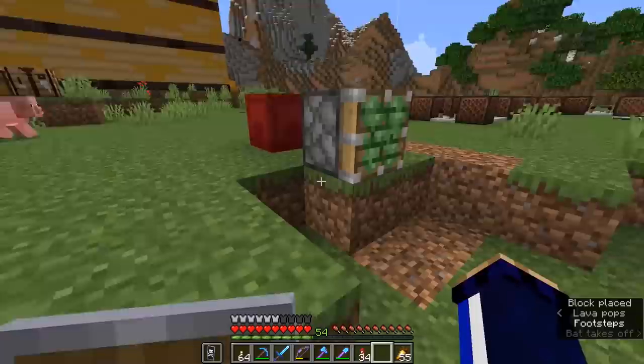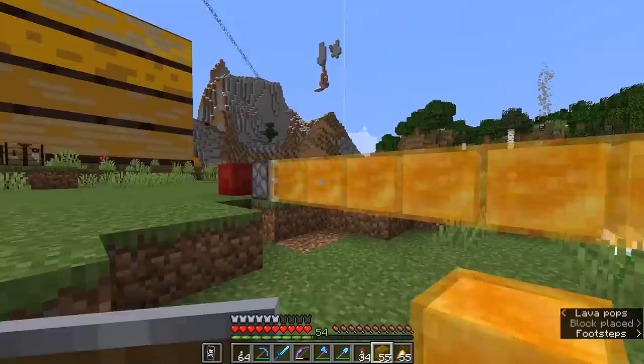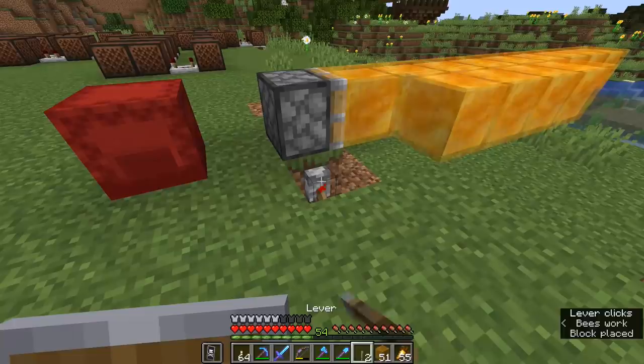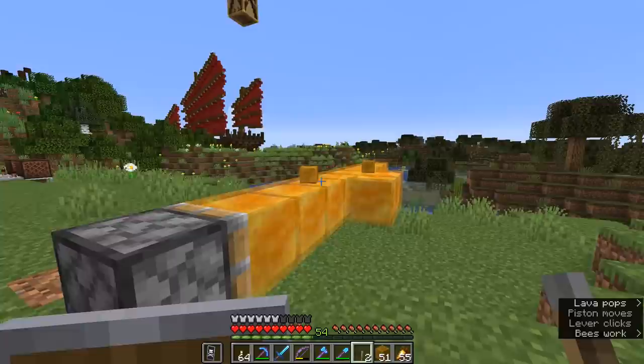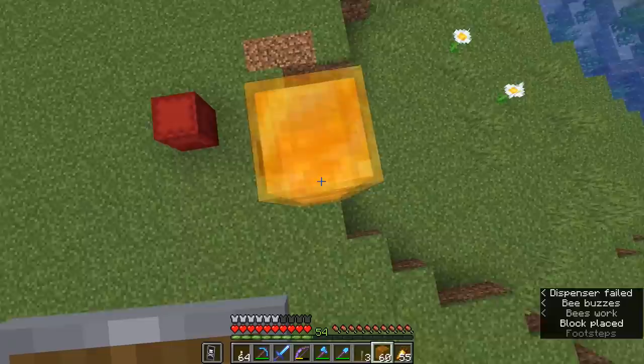It's worth noting that honey blocks do not change what you can push or pull with a piston. There is no way of pushing more than 12 blocks with a piston, and once you reach a total of 13 blocks attached, it will basically give up and not be able to push anymore. If I take a couple of blocks out, it can push that no problem. The honey blocks even stay stacked on top of each other — but as soon as you add more than that limit, it won't be able to push and pull anymore.